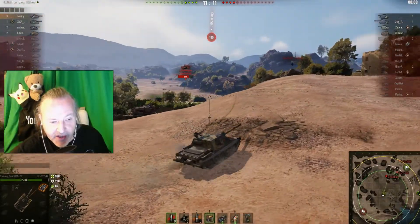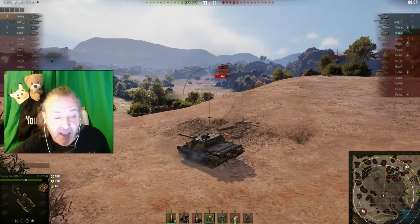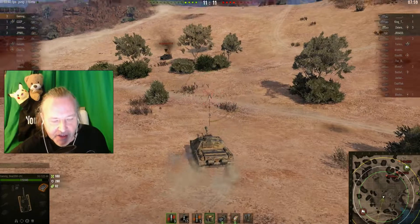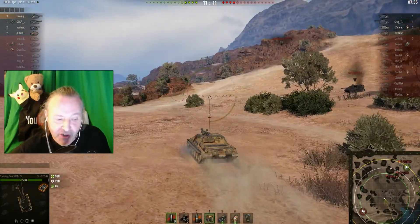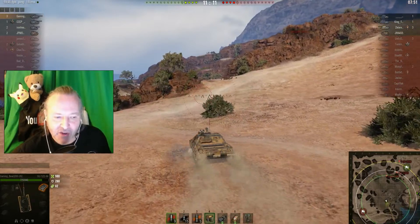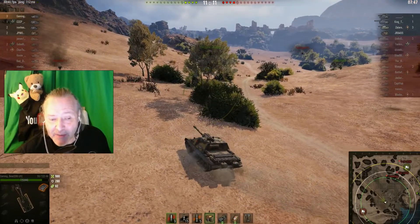So I'm moving, trying to get a shot on him. He's a really good player — he's realized that I was coming back for him and he's moved back into cover. So I keep moving forward, try and get into a better position. That was a nice shot by him — took my tracks off, and that could have caused, I think, that additional little bit of slowness.